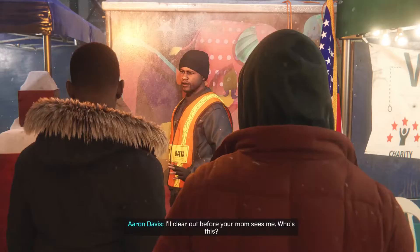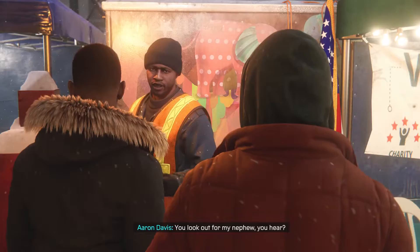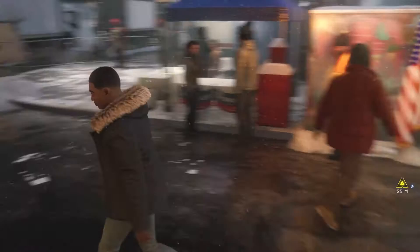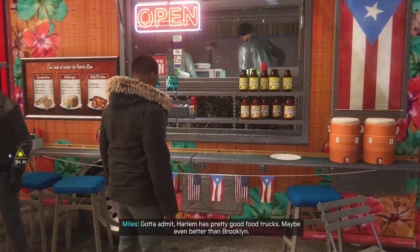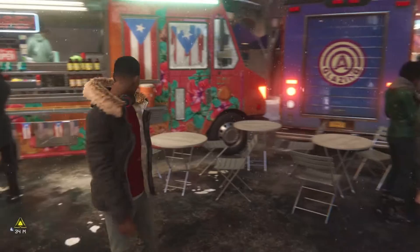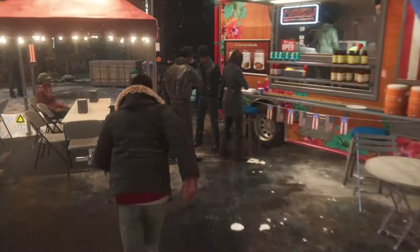Here he is! I'll clear out before your mom sees me. It's my friend Genki — he's helping me with my spider project. You look out for my nephew, you hear? I'll try, but he doesn't make it easy. I'm standing right here. Enjoy your mom's speech, kid. It's actually kind of cool to have our uncle just around us. We might actually be able to bond with him. It's good to have more of Miles's family around this game.